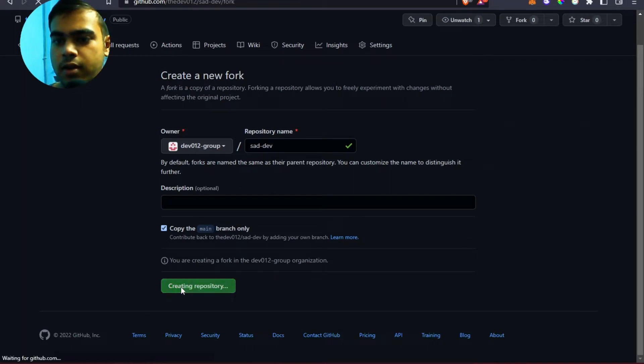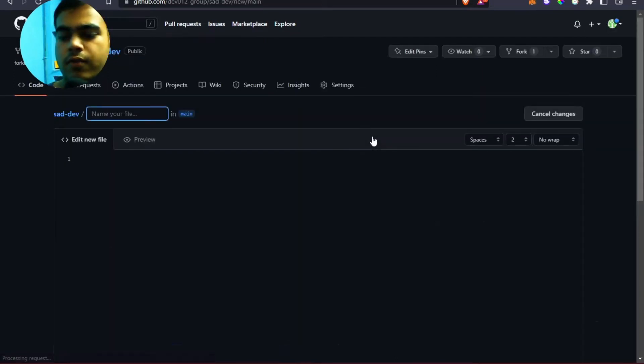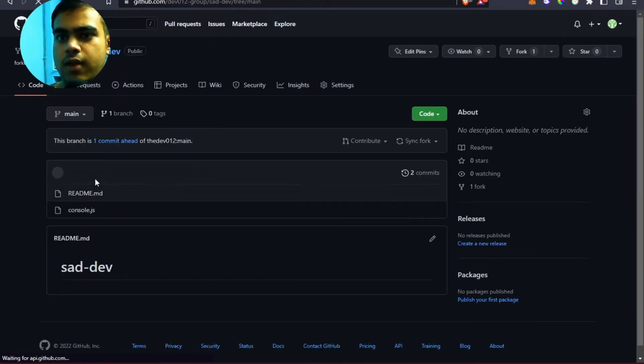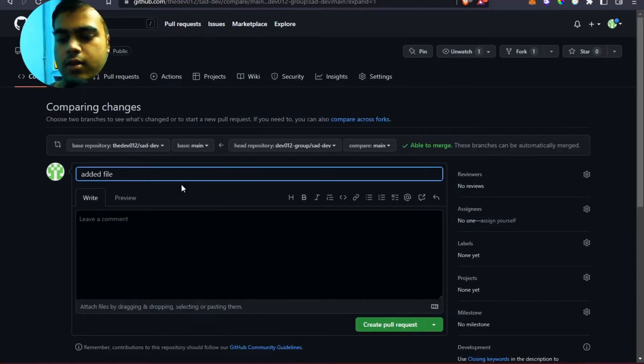So let's fork a repo from my organization tab. I'll add a new file — let's say console.js — and contribute this as a pull request. This is my first commit PR.